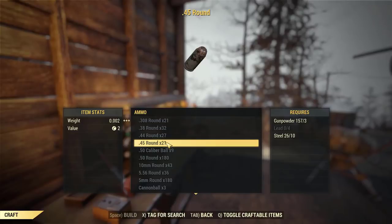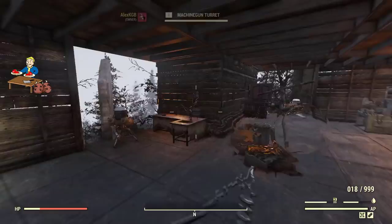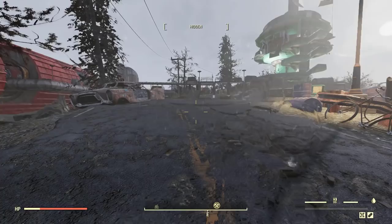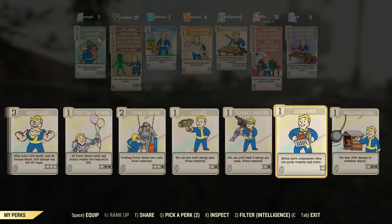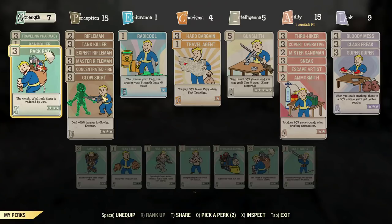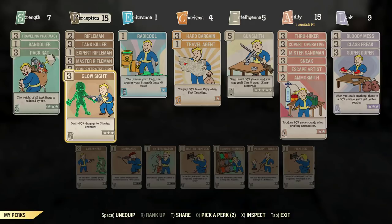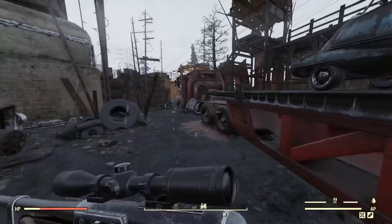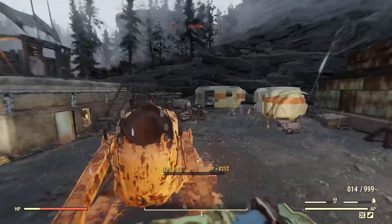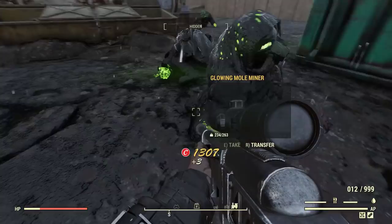Steel is easy — scrapping the guns you pick up is good enough, and if you have the Scrapper perk you can scrap guns and get even more steel out of them. Another good place to farm for guns is Black Water Mine. I wouldn't go there if you're level 50 and don't have Glow Sight, because most enemies spawning will be glowing ones — but with Glow Sight it's really easy to take them down. Pick up pretty much everything because all of it is going to get scrapped anyway.